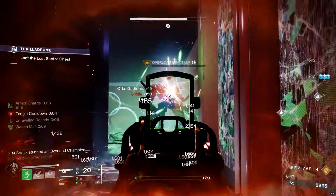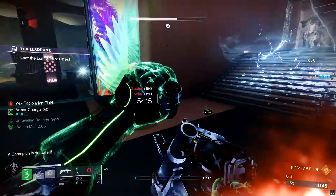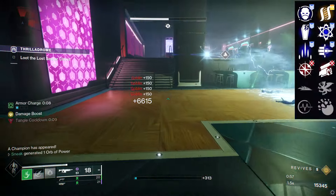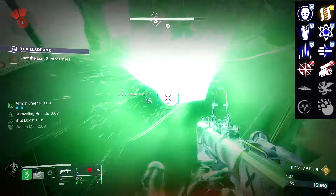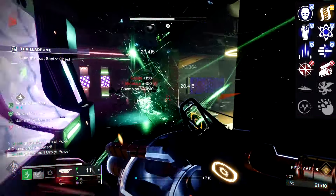Tusk of the Boar can roll a couple of good perk combinations. Column 3 can roll Envious Assassin, Grave Robber, Slice, Enlightened Action, Slideways, and Pulse Monitor. Column 4 can roll Hatchling, Chain Reaction, Bait and Switch, Swashbuckler, Vorpal, and Deconstruct.